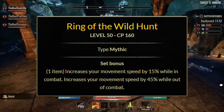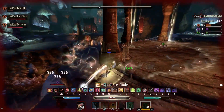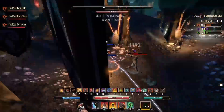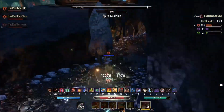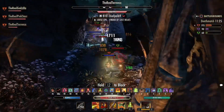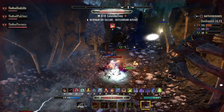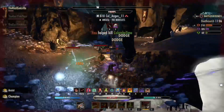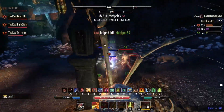Next is the Ring of the Wild Hunt — S tier in my opinion. It increases your movement speed by 15% in combat and 45% out of combat. The name of the game for ESO PvP, especially outnumbered PvP, is speed. If you can move faster than your opponent you can disengage and kite. This also helps slow classes like Magicka Necromancer, Magicka Warden, and Magicka DK get some much-needed movement speed.